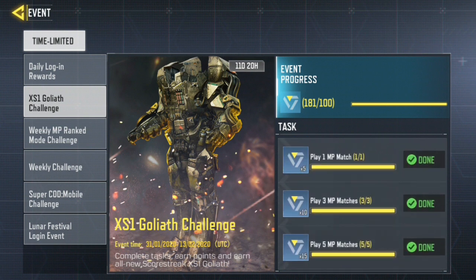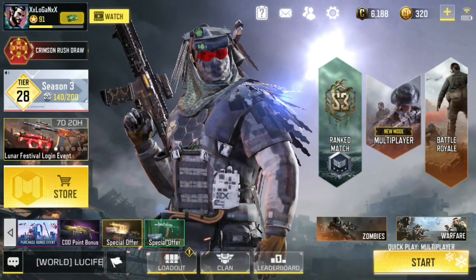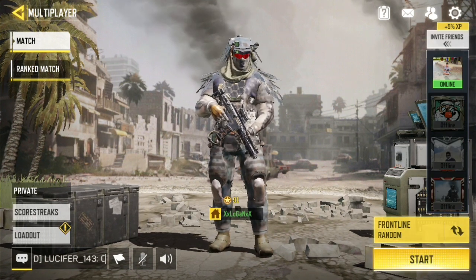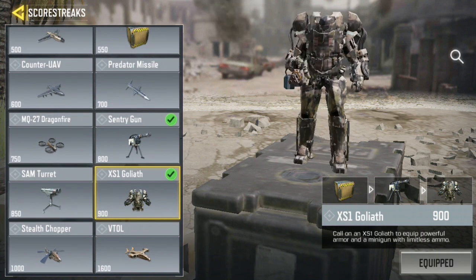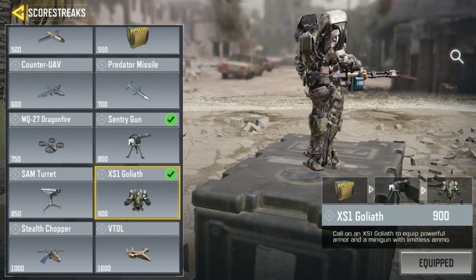You have to get 100 points in order to get this scorestreak active, and once you get it activated you go into the multiplayer mode. In the scorestreak you can find the Goliath, and it costs about 900 points, which is quite costly but it's worth it because you can make multiple kills.